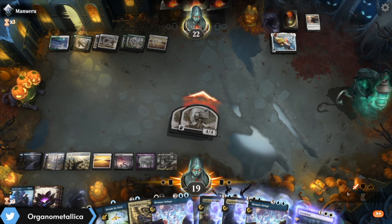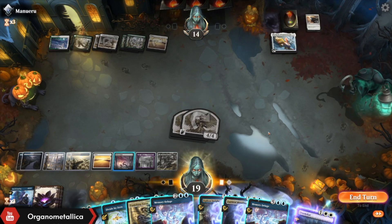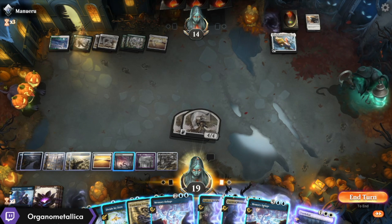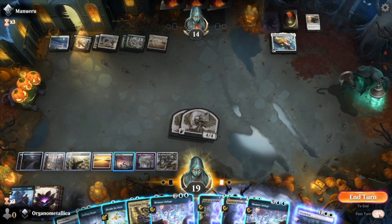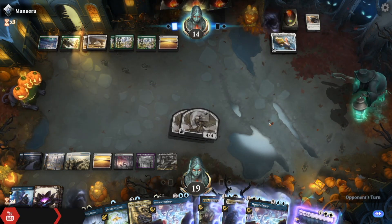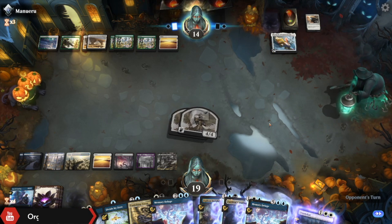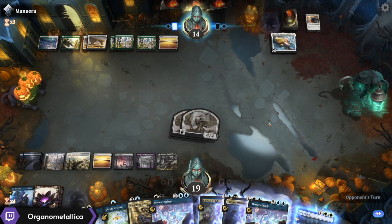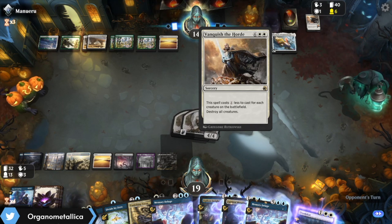I'd love to snag a win here — make them feel free to go ahead and put a counter on my angel, I would not complain about that. Here at nine mana I kind of want to have action up and Memory Deluge. So I'm just going to sit put. At this point we're just trying to deflect whatever they put at us. It's good to know that they do have some removal. The Vanquish the Horde is not the one that I would go for, especially in their deck.